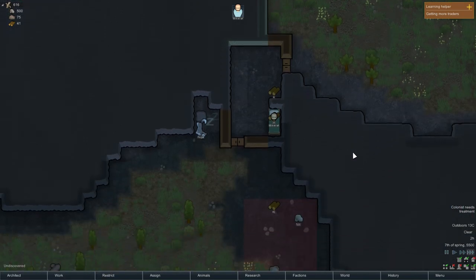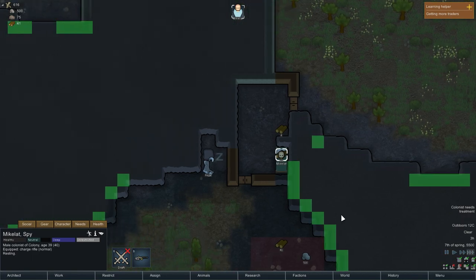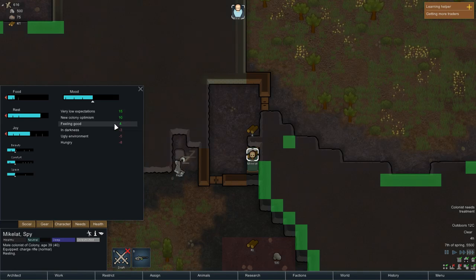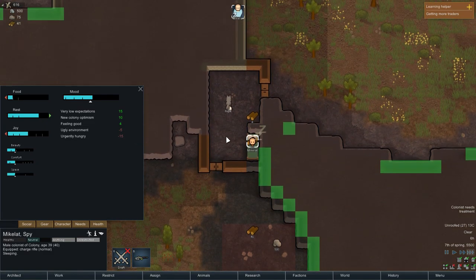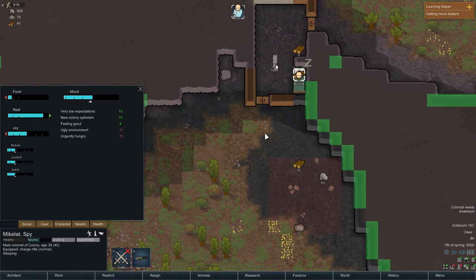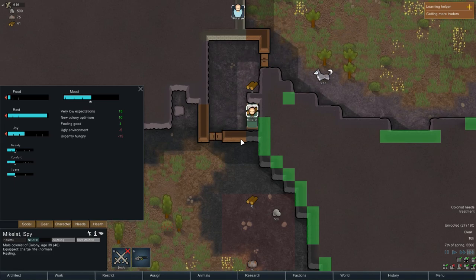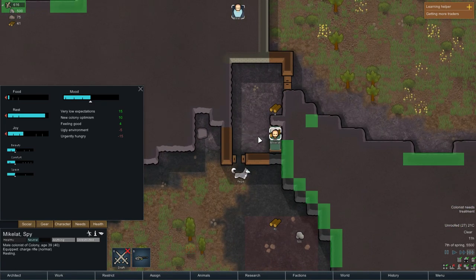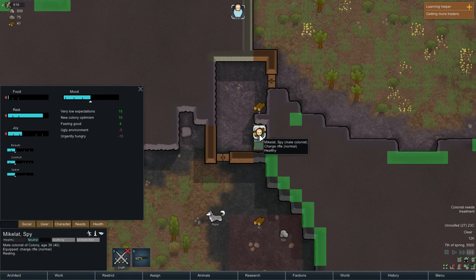Power is a completely separate issue. Actually, there isn't even a roof here — a roof would be pretty good since we are sleeping outside right now. Checking our needs: we're in an ugly environment, hungry, and in the dark. He's sleeping, which is why it shows darkness. Apparently I'm urgently hungry too. We want to make a roof so it's an actual shelter. There are some berries nearby to harvest. The reason I started in this climate is because the ice shelf has huge food problems — you can't grow anything on ice.